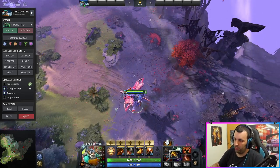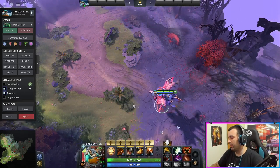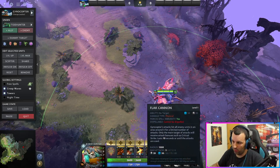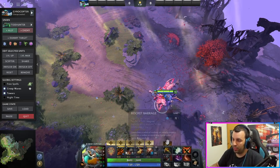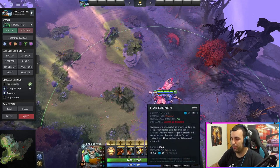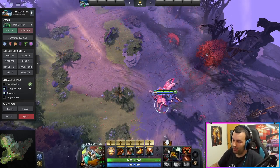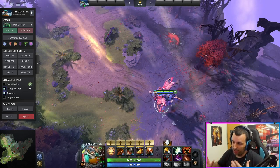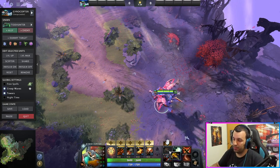One item you'll always be making is Black King Bar. You've got to be able to chase, stay there, and wait for all your cooldowns. Barrage especially has a low cooldown, and you also want to be able to do Flak Cannons - you just have to survive and keep repeating your spells. So Black King Bar is a must.